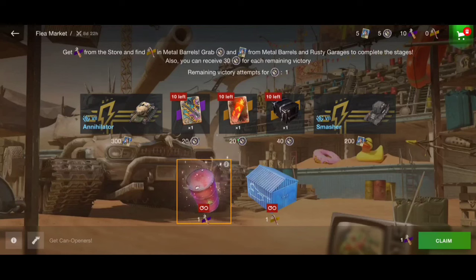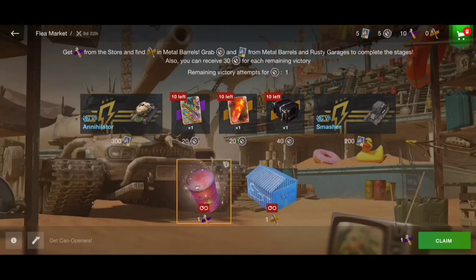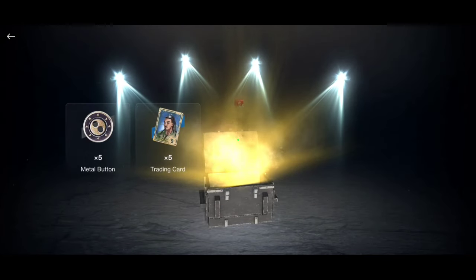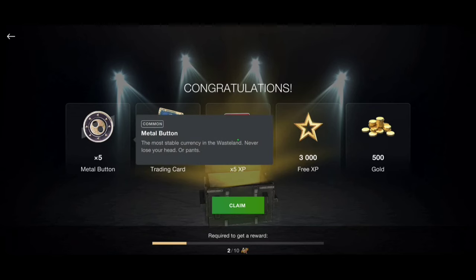After this opening I'm also going to play with the Smasher and the Annihilator to showcase those vehicles. So let's start the opening and see what happens. First barrel: 500 gold, and as I told you, you will get 500 trading cards from those barrels. You can also get some metal buttons.